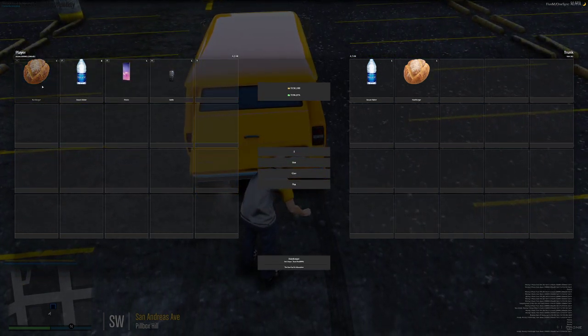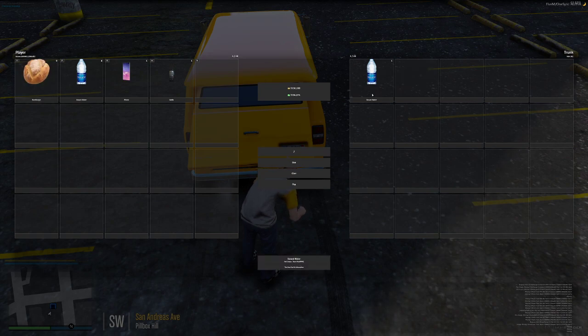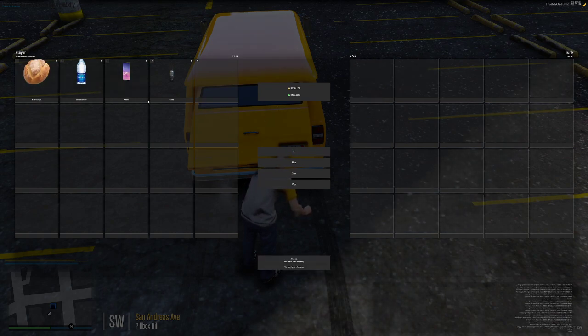So if I want to move three of my hamburgers to the back of my trunk, I type in three, click on it, drag it over. If I want to take them all out, I just drag it over. If I want to take out my water, I type in — I've only got one in there. So this is your person, this is your trunk.